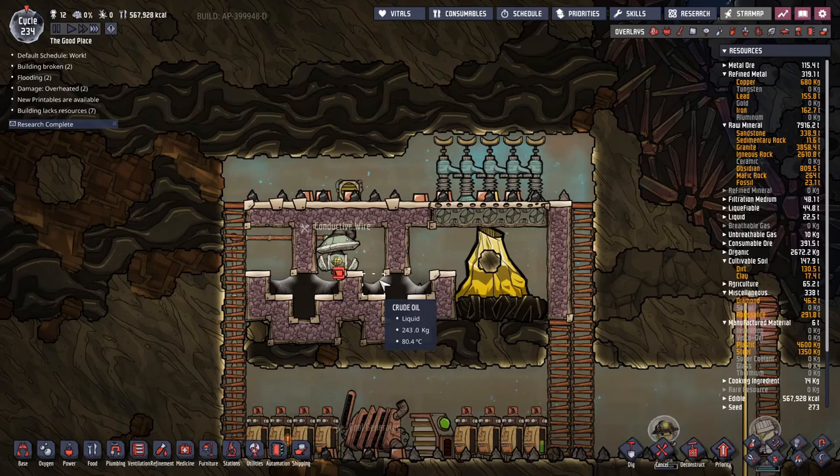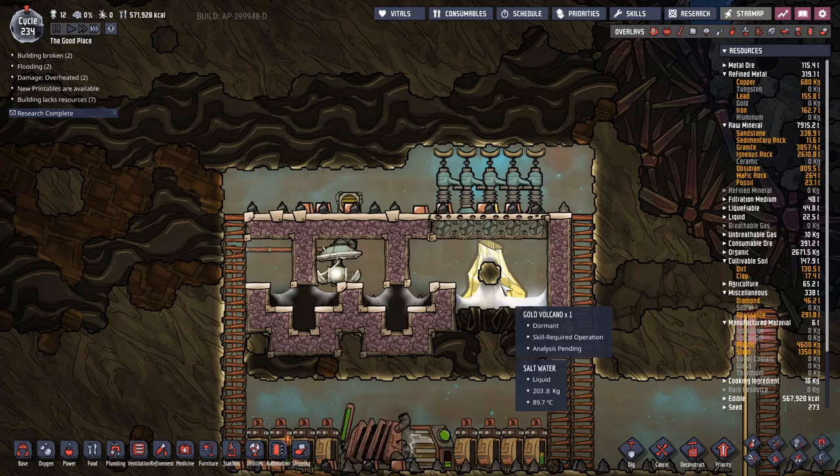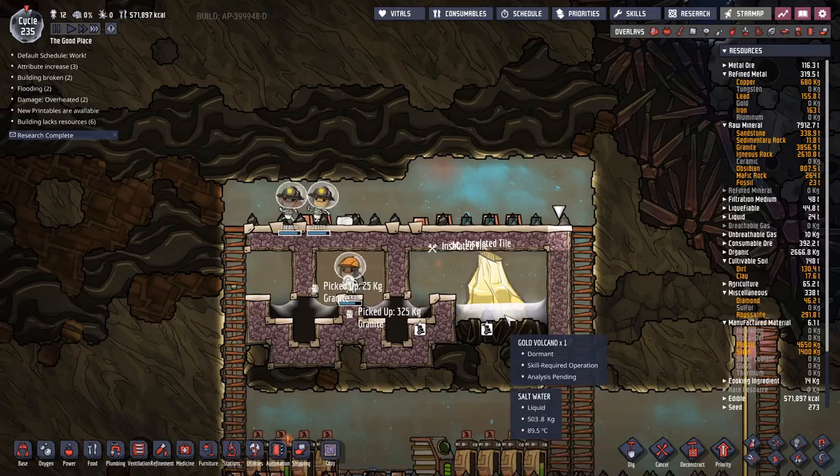It's not the biggest deal if we're running a hot map, but there's no point letting heat out where you don't have to. When it comes to the salt water I'm putting in — I'm using salt water because I don't have a lot of normal water and I don't want to waste it on stuff that's going to end up boiled anyway. We only need about two tons of water in here — 500 kilos per tile and there's four tiles. Not exactly complicated planning.